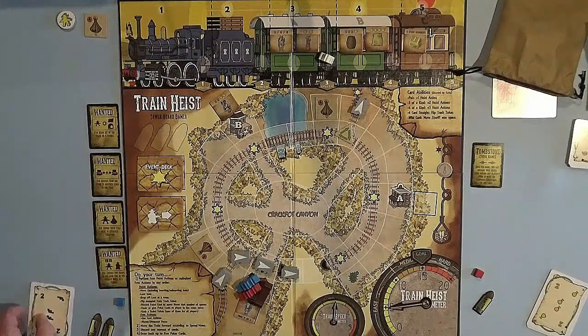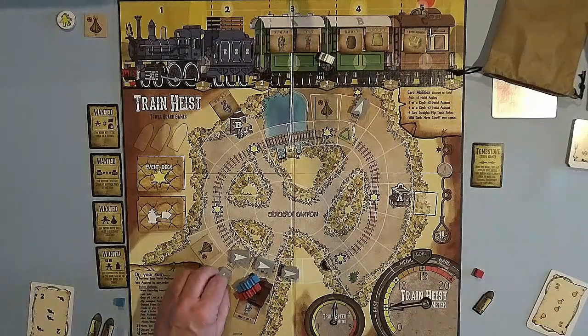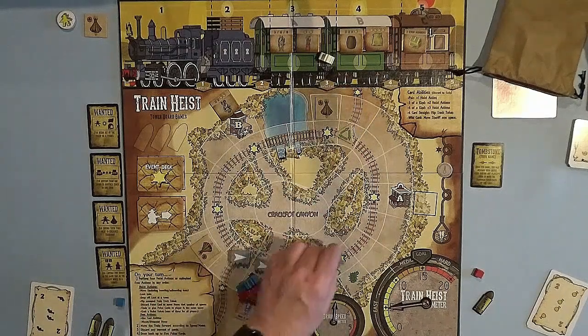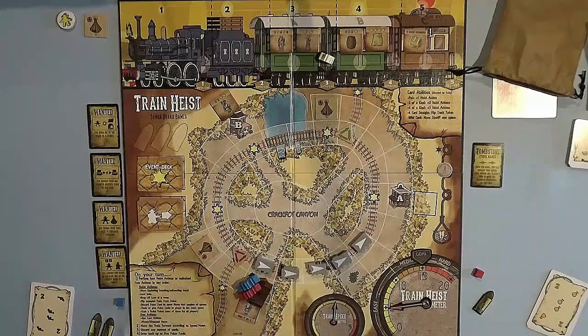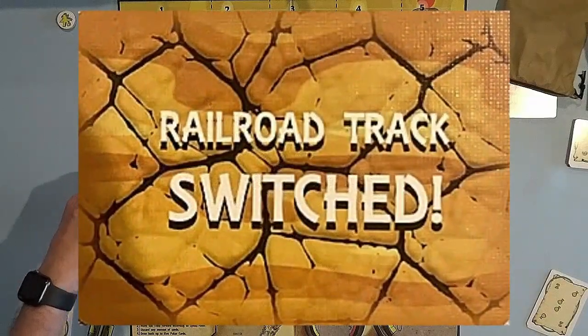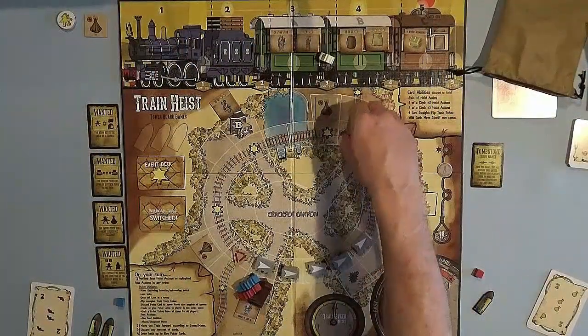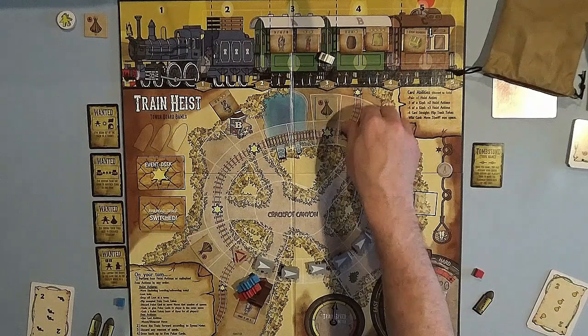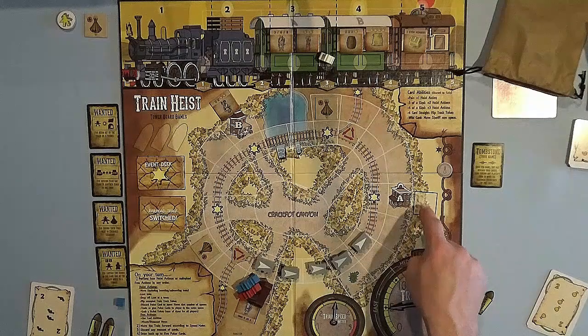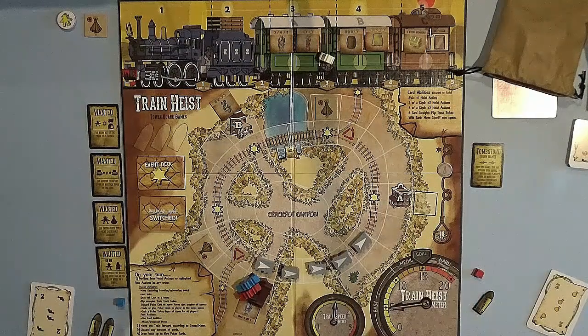Now we're going to move the train three spaces — one, two, three — crossing a star. Flip over the event deck: railroad track switched. So this track switches. Now the train is going to continue moving in this direction, eventually skipping town A, but unfortunately it won't skip early enough. That ends blue's phase. Now red gets to go.